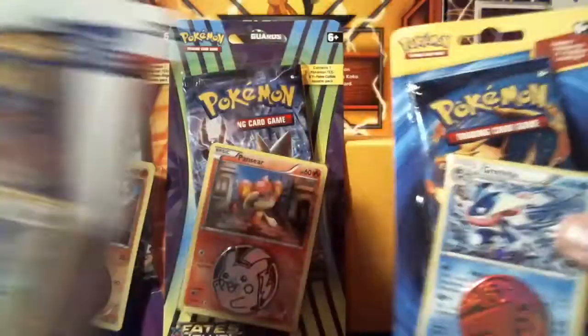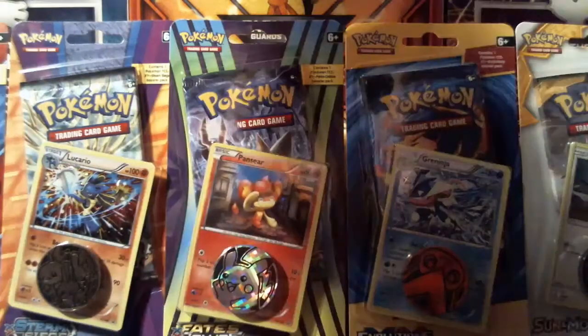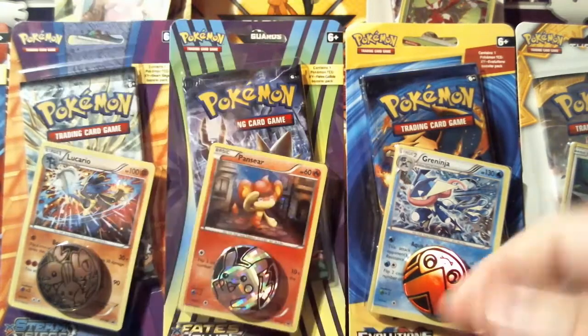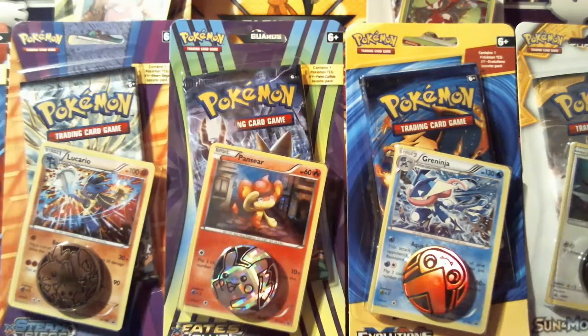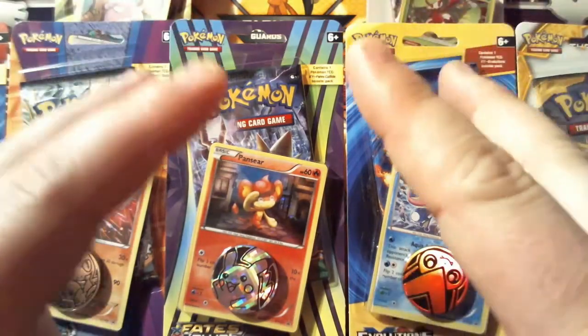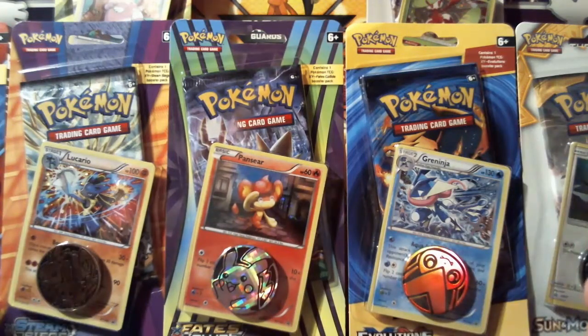I bought this one because I wanted to do a ninja pro and I was like, why can't I just open one on the channel? I was going to wait and set them aside for the time being. I was going to open these burning shadows check lane blisters, but I got impatient, so they're in their own video. This is what I'm going to call a vault video — I bought some stuff, didn't know what to do with it. We've got Sun and Moon, Guardians Rising, Ancient Origins, Evolutions, Fates Collide, Steam Siege, and a Breakpoint check lane blisters.